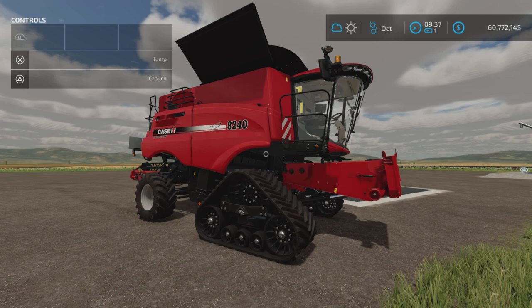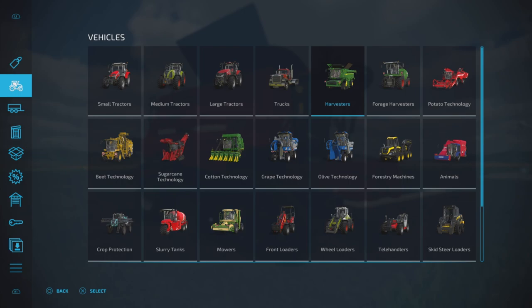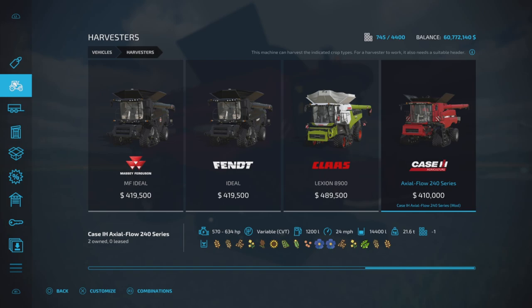Loony Farm Guy here, and this is the Case IH Axle Flow 240 series by Gaming Flow on Farming Simulator 22. This is for all platforms — PC, Mac, and console. I'm on PS5 for this test review on Fox Farms, and this is a harvester. We'll find it under Harvesters.